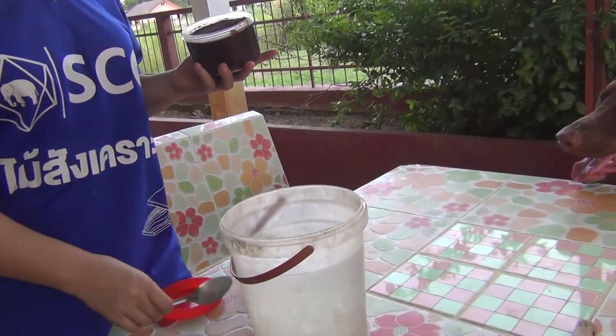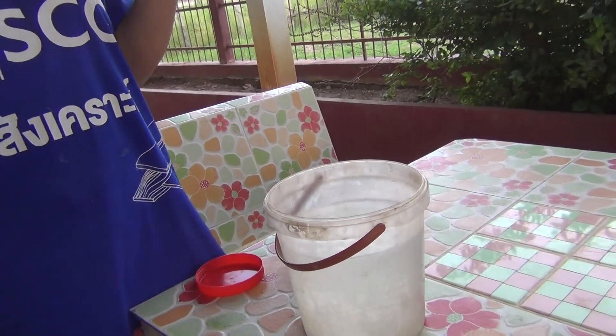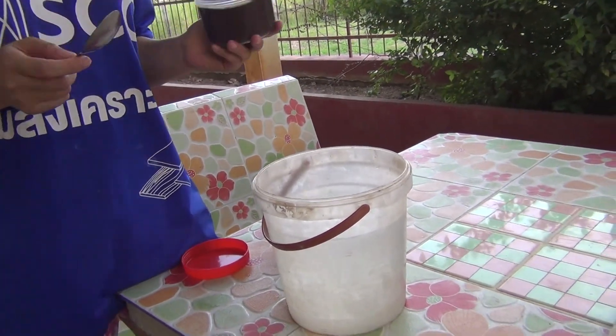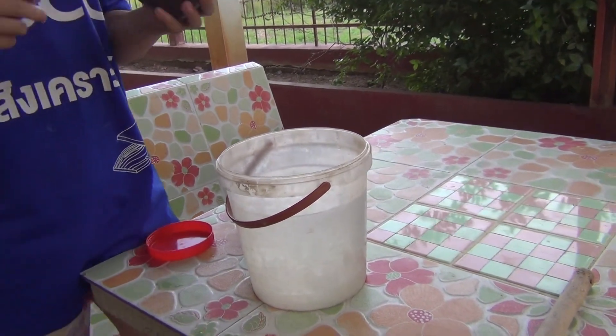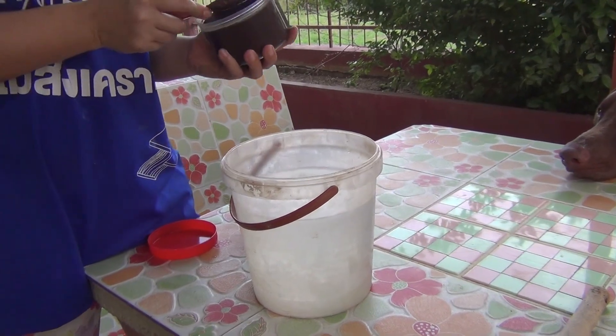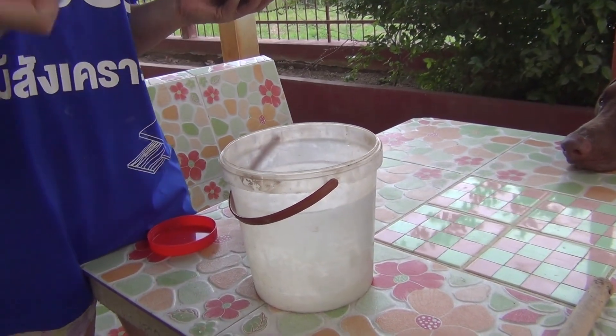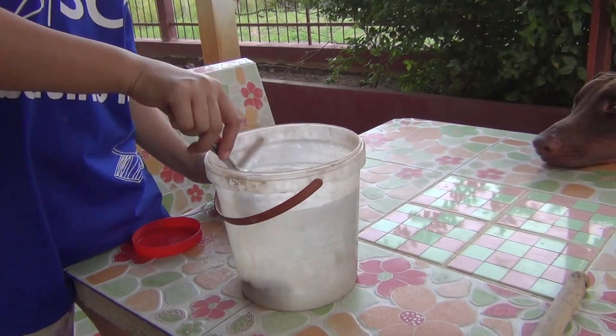So how much water is that? It's about three liters. For the formula, it just depends on you. One overfilled spoon of the shrimp paste.